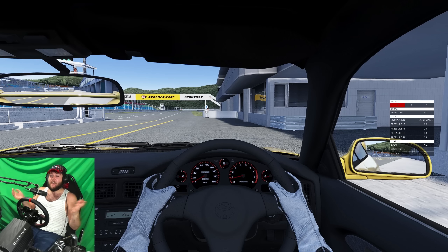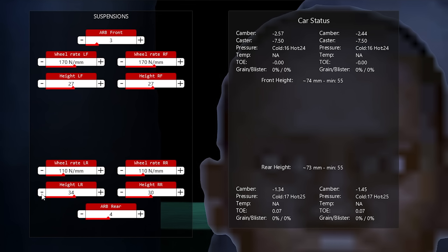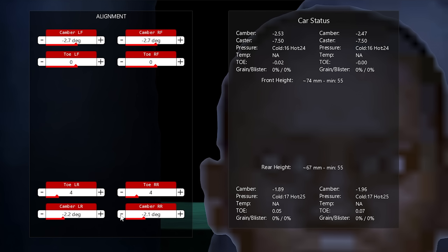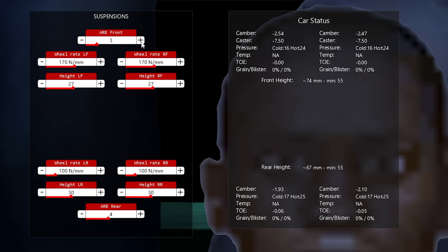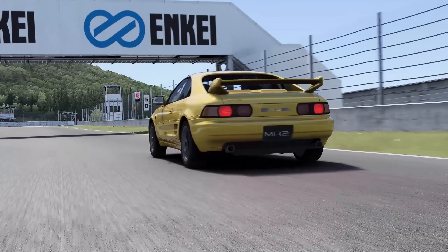Here is the easiest method of preventing snap oversteer, and it happens before you even leave the pits. These are just some setup changes that should pretty much stop all snap oversteer: reducing the rear ride height, softening the rear suspension, adding more negative camber or toe at the rear, using a stiffer front sway bar, or piling on the downforce.